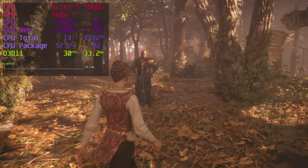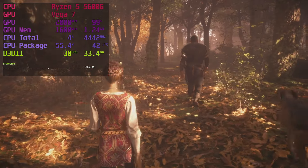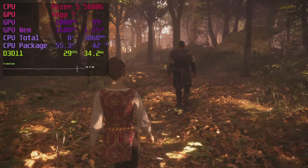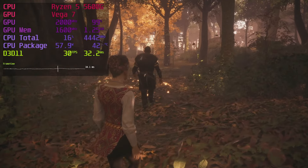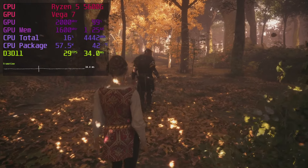I loved playing A Plague Tale: Innocence on my 5600G. The game looks really lovely on a low setting with high textures, but we need a bit of resolution scaling when using 3200 RAM to hit the 30fps target. Faster RAM will allow for native 1080p. I have a standalone video on this, and we've also tested 900p and 720p.